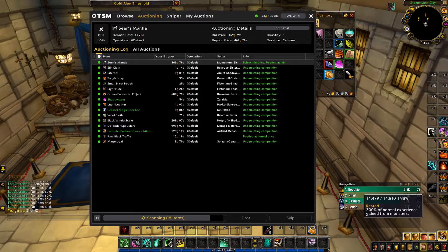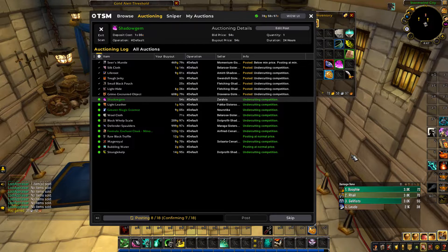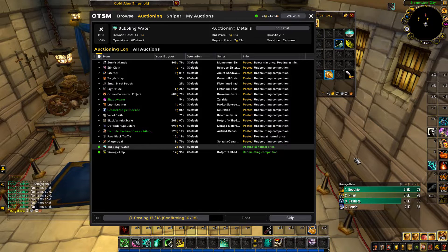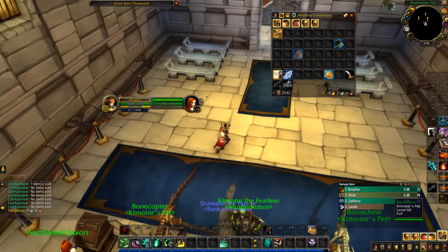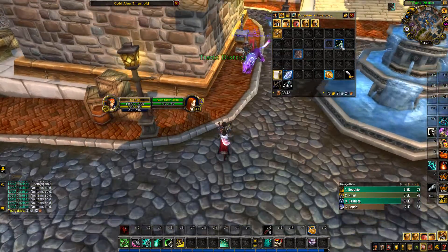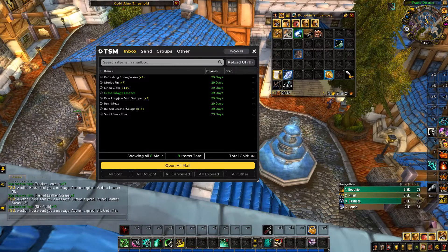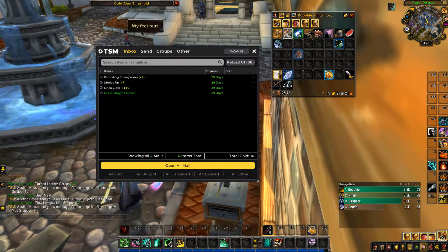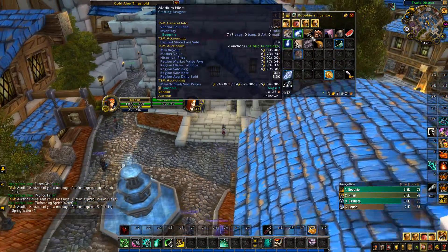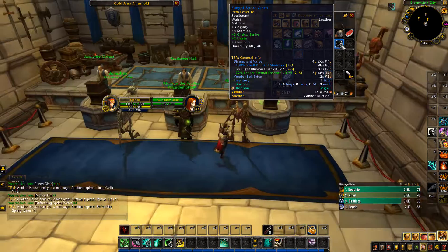We're only half a bar off level 16, which we'll get really quick in the next dungeon. We've got most of them posted. In this episode I think we'll start on cooking and enchanting — if we've got enough gold we could start making some low-level enchants and get them up on the auction house. It's always good to have enchants up in case you get some sales.